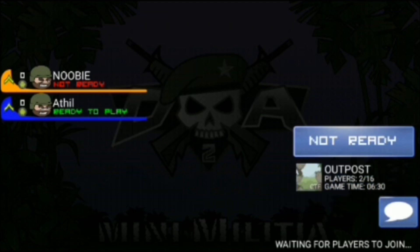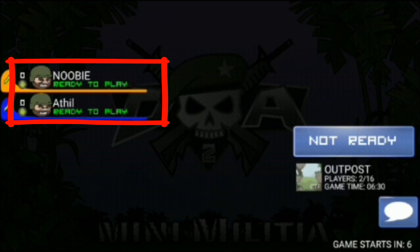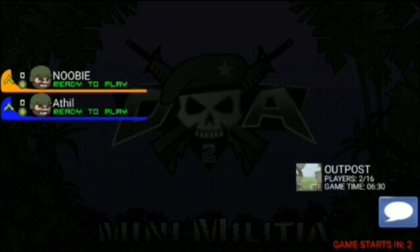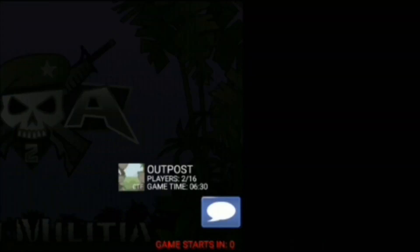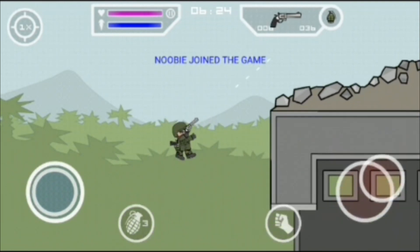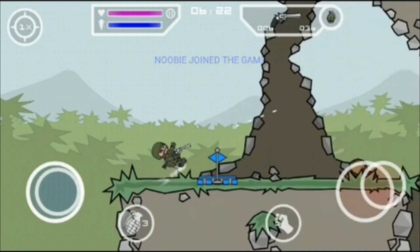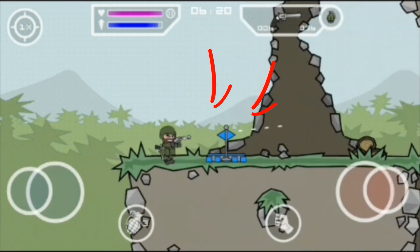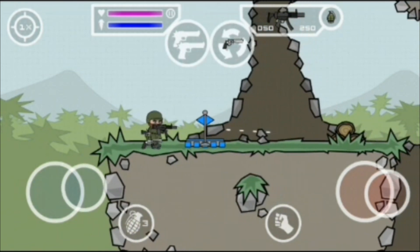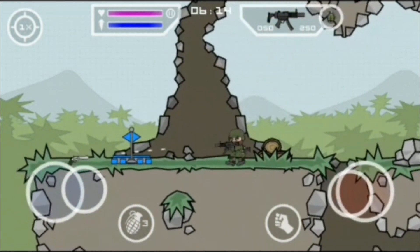When you change it to CTF, the color theme also changes. I am blue, my opponent is orange. This is the blue flag — my job is to secure the orange flag from my opponent and bring it to my blue flag.